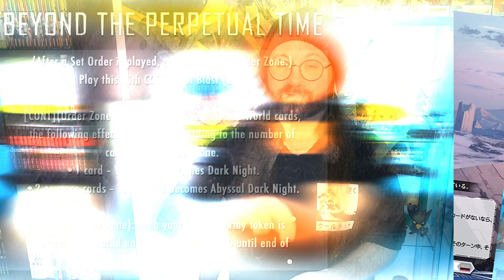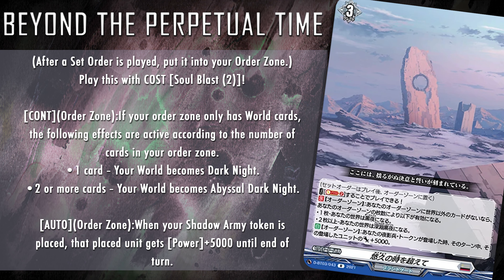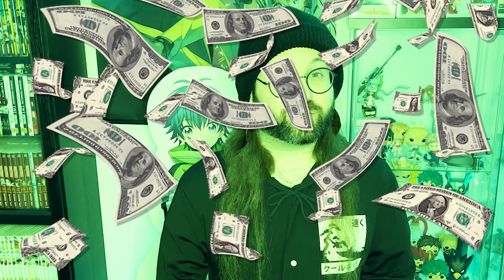Now let's move on to our number two: the set order Beyond the Perpetual Time. Skill reads: play this with cost soulblast two. Continuous in the order zone — if your order zone only has world cards, the following effects are active according to the number of cards in your order zone: one card, your world becomes Dark Knight; two or more cards, your world becomes Abyssal Dark Knight. Then the interesting skill — auto in the order zone: when your shadow army token is placed, that placed unit gets power plus 5k until end of turn. Orfist now adds a brand new Dark Knight card to its arsenal and it's a pretty good one. A single one of these turns your shadow army token columns to 40k, and if you're on Personal Right we're talking about 50k. And this is stackable — yeah, this will yeet in the darkness. You should get it.